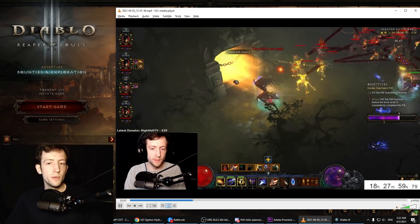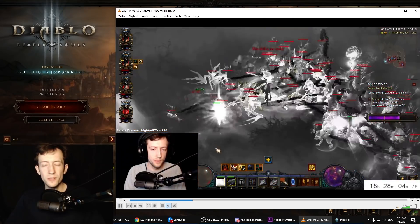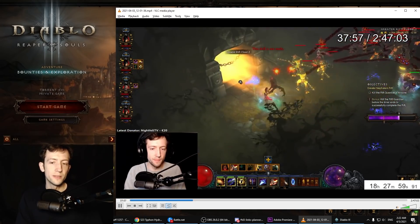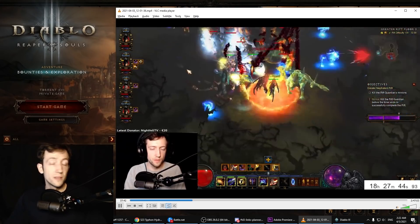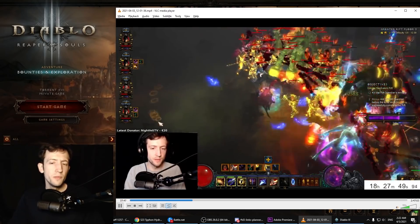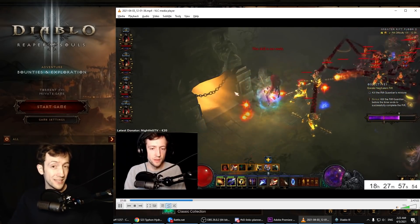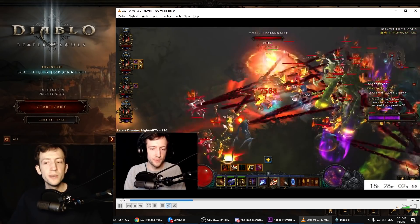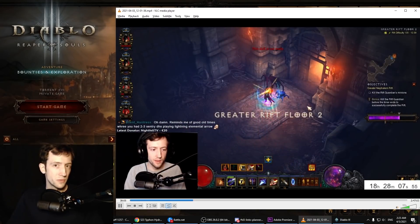We've seen this with Gaud DH support, where the bowlers pull everything twice or three times a second and knock out the server. It's similar with Firebirds, where you have a DoT on everything and maybe hundreds of targets — the server just doesn't have a chance. The only real way to play around this is to make smaller pools. Luckily, Firebirds doesn't really require density to work — it's a very strong single-target and small AoE build, so you don't need those big pools to succeed.